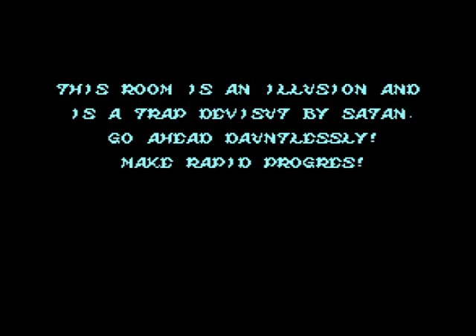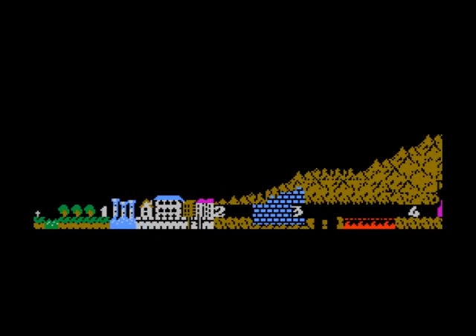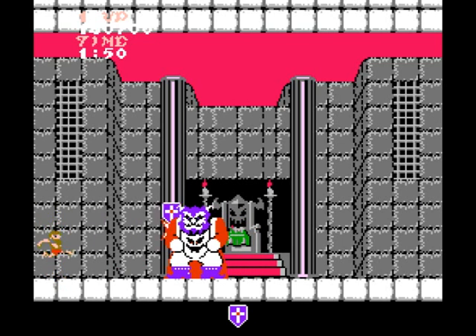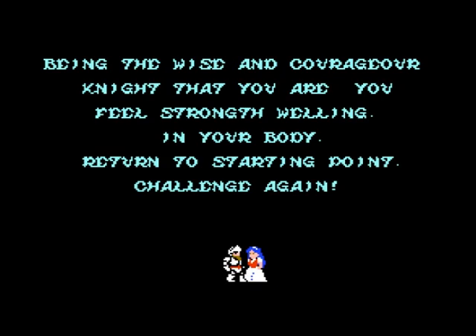After defeating him, you'll discover you haven't really even beaten the game. This room is an illusion, devised by Satan. This is terrible translation, and it's probably a band called Devasut because of this. So you have to go through the entire game again from the beginning — shit you not. After you finish the game the second time, you get the real ending, where you save the princess and get another terrifically bad English translation.